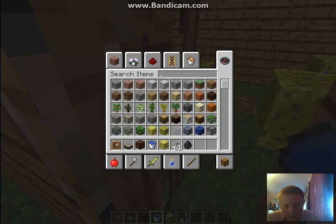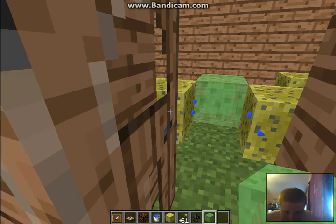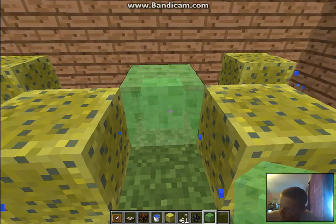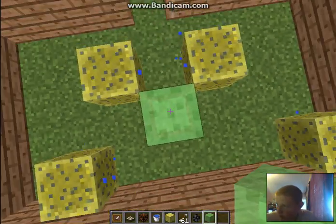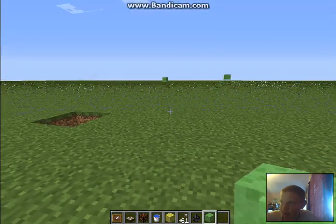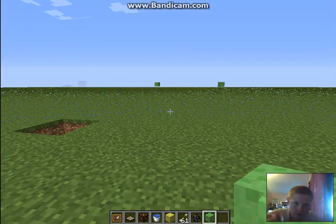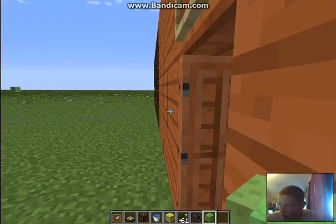I'm going to pause the video real quick and get a slime block. Hello, and I'm back. I got the slime block. I think all you need to do is put slime balls in all nine slots of the crafting table.